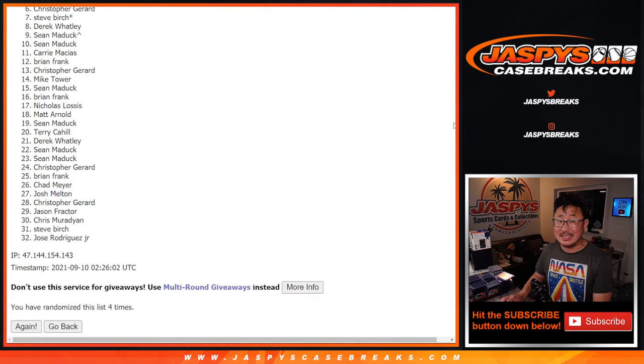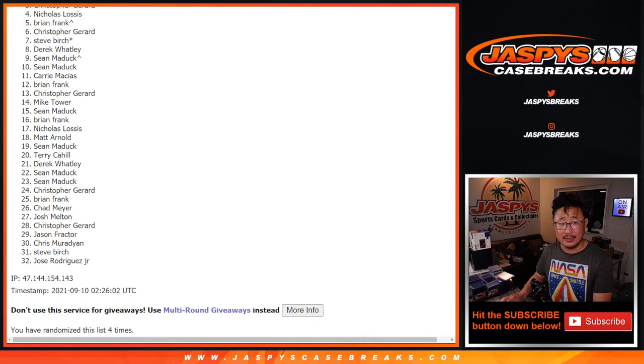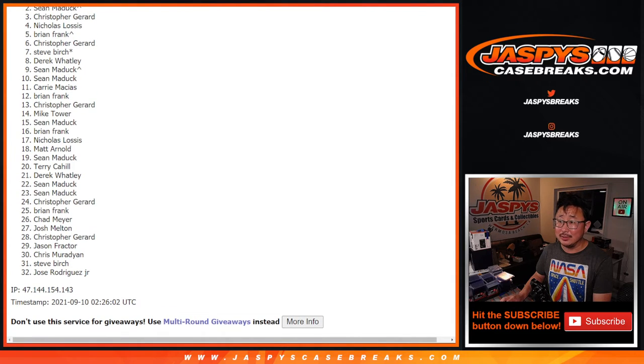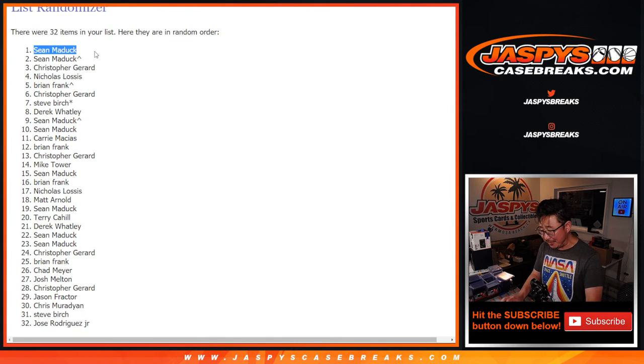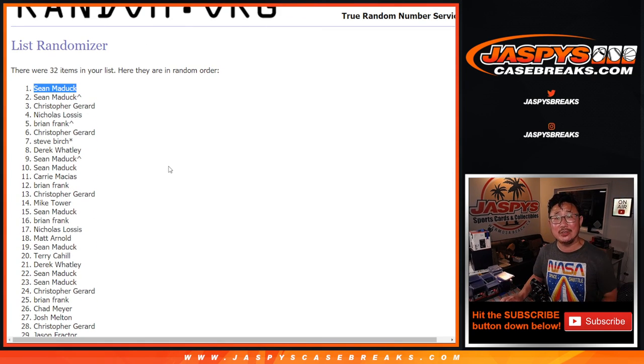There's going to be 31 very sad spots, but I appreciate everybody — I'm serious. I appreciate everybody taking the risk on this, it's not easy. And it sucks if you're right there, but I appreciate everybody taking the risk. Name on top is going to be — I don't feel so bad for Sean Maddox in the two spot, because his name's on top. What a break for you! Got the big hits in the break and you get the $3,000 spot. We're going to see you for the mixer a little bit later tonight. JaspeysCaseBreaks.com!